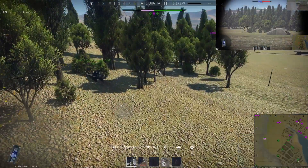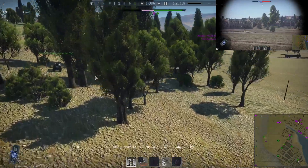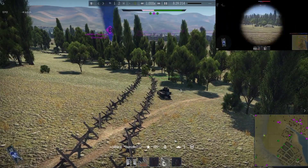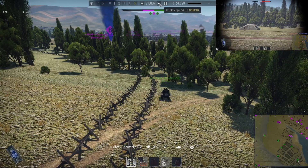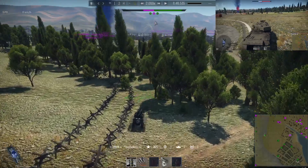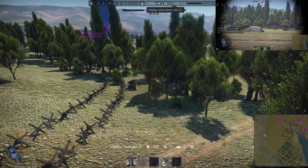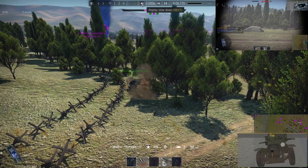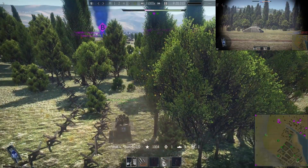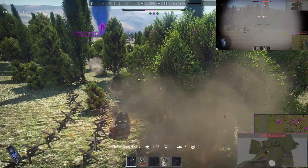These trees and the wood line are a really good place to get into, especially if you can get there early game and no one sees you. You can't really see anything through there. Right when he made this move, that was his mistake — I saw him. It takes quite a few shots to kill this guy though. British AP sometimes is a pain in the butt. There we go.